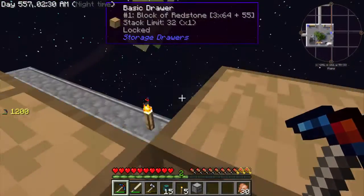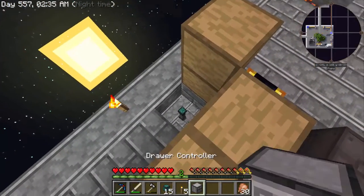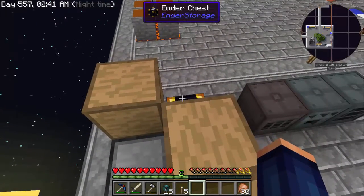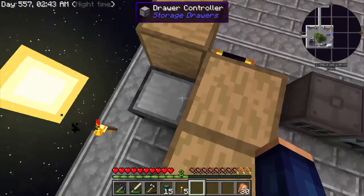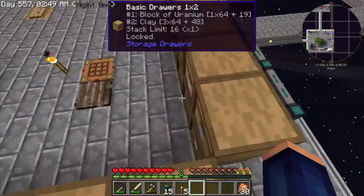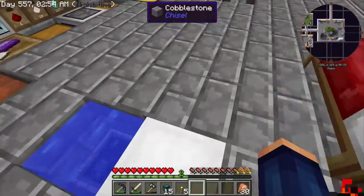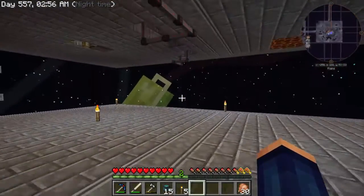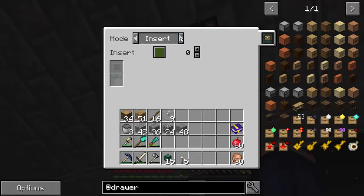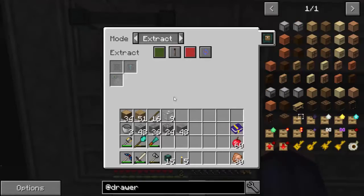I'm going to put the drawer controller back here where it's out of the way. It doesn't have an input/output interface, so basically we're going to have it go from our ender chest right here. This will feed into all the drawers. Let's go ahead and finish the installation - I need to change this to insert without the lamp, and just make sure this is set to extract.